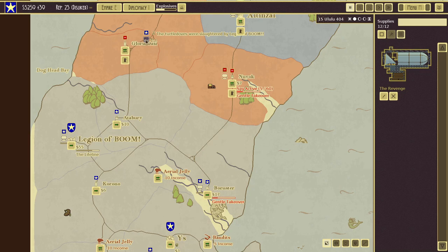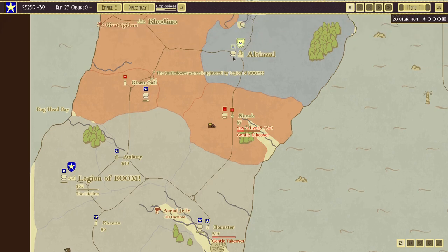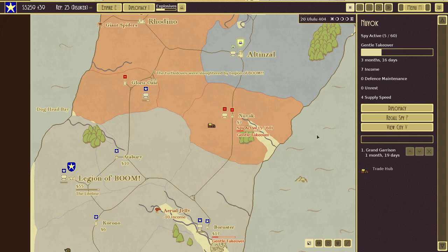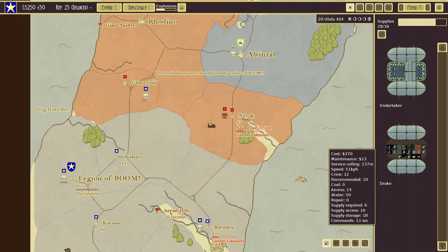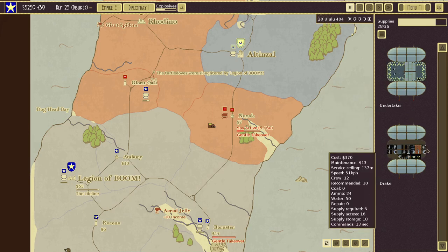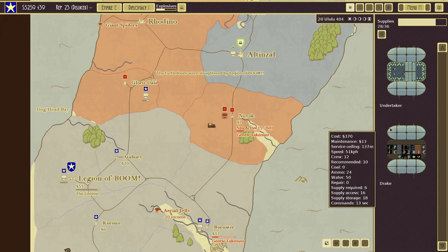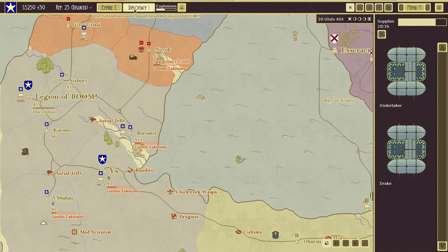Let's bring the ship back to Atterbury. We have a spy here — let's recall the spy. Looking at this ship, the Undertaker has a ceiling of 137 and a speed of 51. Looks like they've got muskets — we could probably take them. But do we want to, or do we want to try to get peace? Let's see if Altenzal will take peace.